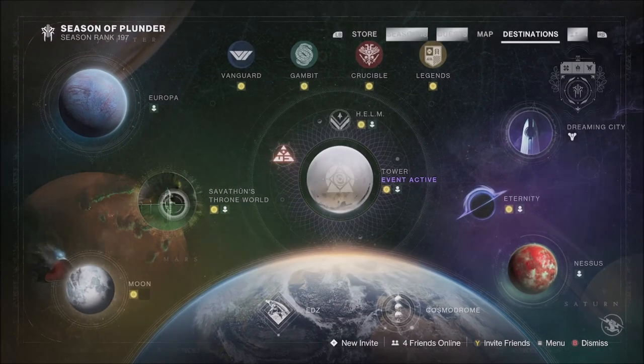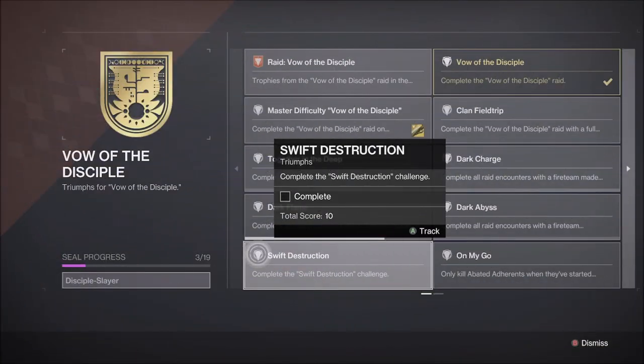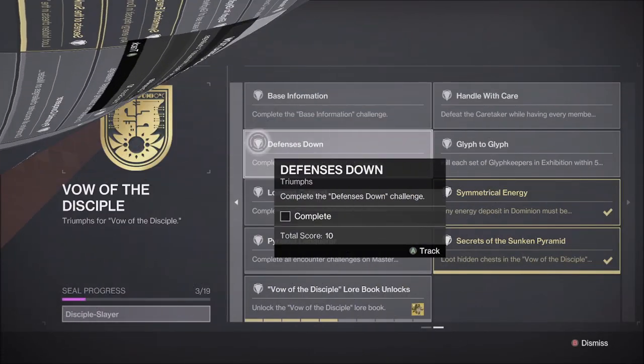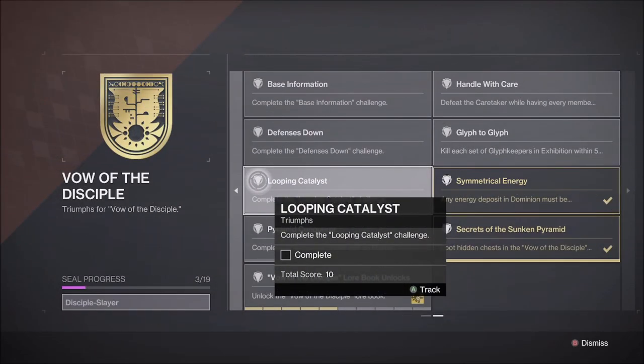Your Pinnacle Raid will be the Vow of the Disciple over on the Throne World, meaning all challenges will be available for each encounter. These are: Acquisition — Swift Destruction, where Guardians must kill all champions within a few seconds of each other on all rounds; The Caretaker — Base Information, where runners cannot pick up more than one stack of knowledge on each run; The Upender — Defenses Down, where each player cannot kill more than one Taken Knight in total; and Rhulk — Looping Catalyst, where Guardians must not lose the Leeching Force before the damage phase.